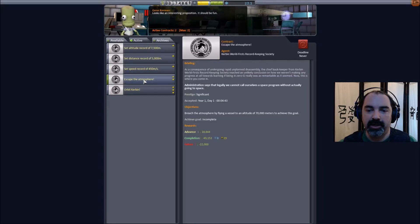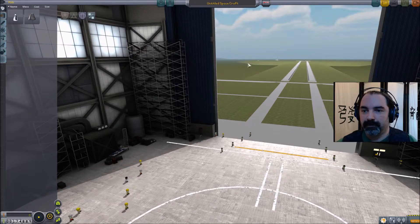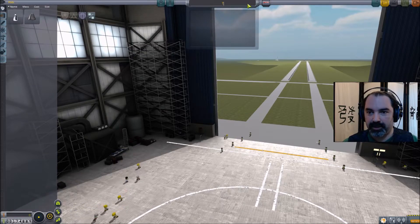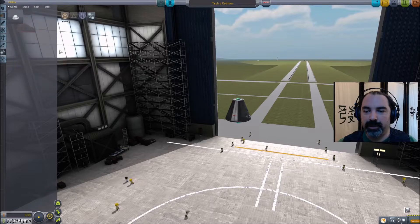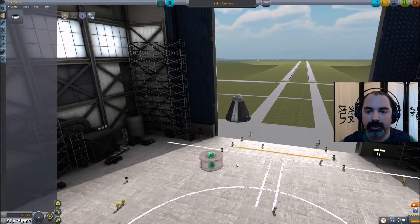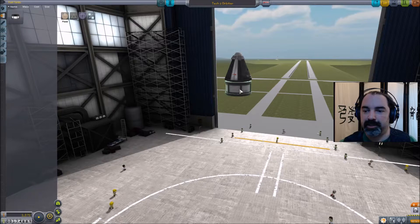To complete these contracts — escaping the atmosphere and orbiting — here we are in the vehicle assembly bay. We're going to build a craft capable of reaching orbit with nothing but tier two tech parts. For fuel tanks, we're going to grab 11 of these — I'll hold Alt to copy them quickly.